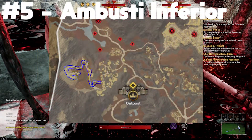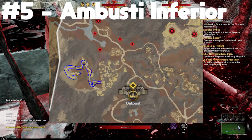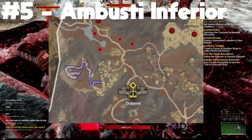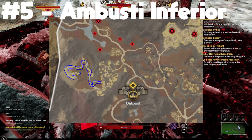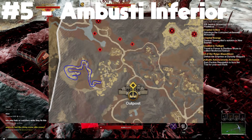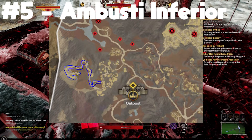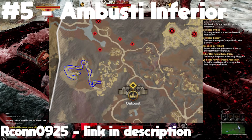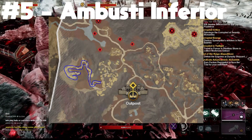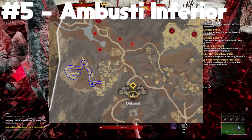The next farm is in western Shattered Mountain at a place called Ambusti Inferior. This is a spot you've probably seen on YouTube for chest runs and different things. It has a ton of Aurichalcum, and the best video I found going through pretty much all of it is by Archon0925 — link in the description. Watch it, pay attention, and you'll get a ton of Aurichalcum if you go through the entire route without dying.